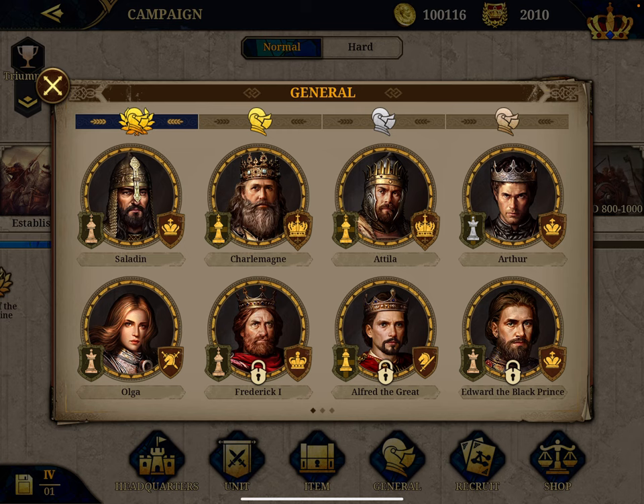I thought it would be a useful guide to share what I think is the ideal general path when you start the game. The path depends on whether you want to spend some money or not. I normally buy one general from the in-app, so that would be the first step if you are willing to.